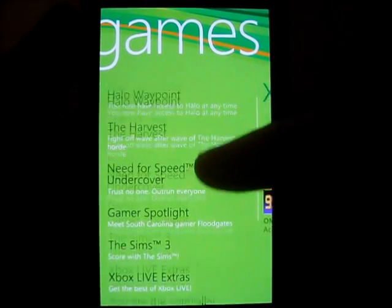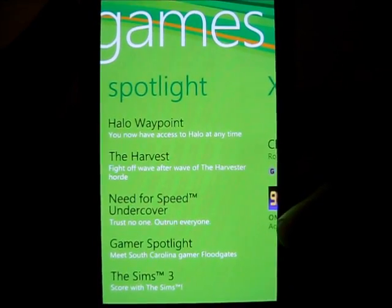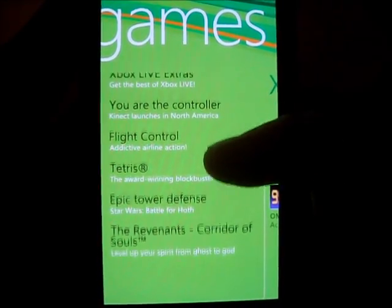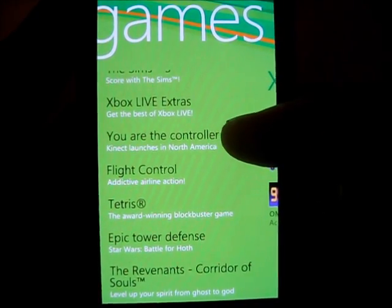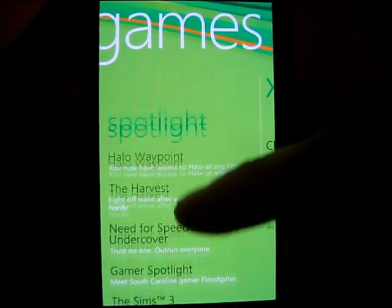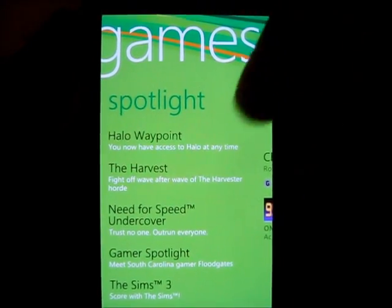The Spotlight is news from Xbox Live showing what new games are coming out, what players are interesting, and if there's any hardware news too, like Kinect, which just came out — you can see 'you are the controller'. That just came out, so that's going to be listed there as well. Even if it's not Windows Phone 7 related, it'll pop up.